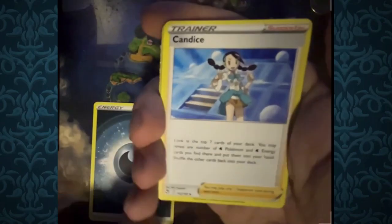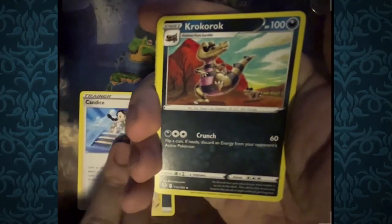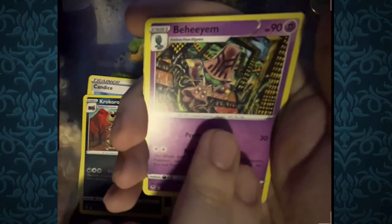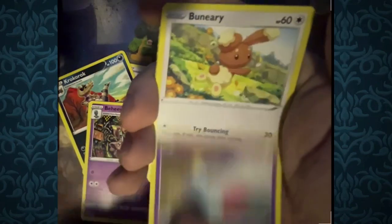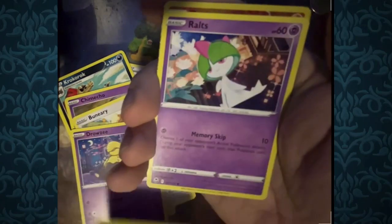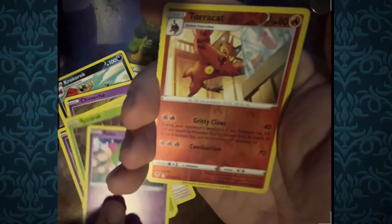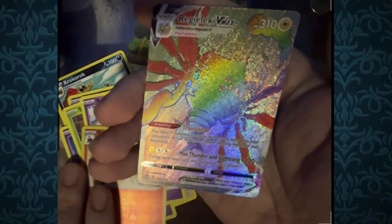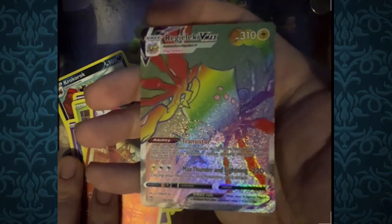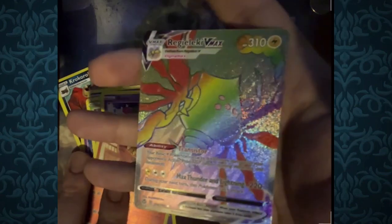Dark Type Energy. We got Candace, Krokarok, Behian, Chimeco, Baneary, Drowzee, Spinnerac, Ralts, Reverse Foil Torquen, and for the rare — whoa — Regieleki Rainbow! Let's go! We got our Rainbow, we haven't got one in quite a while. Very, very nice — two back-to-back amazing openings.